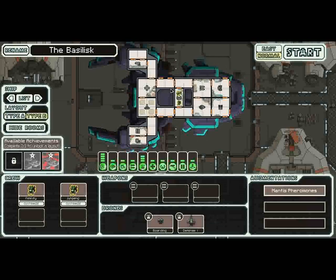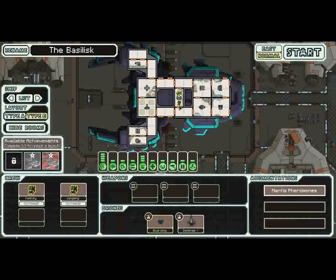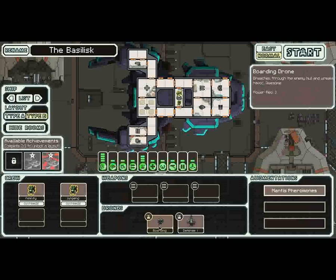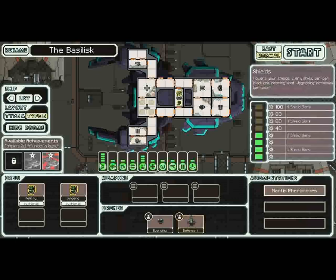In Type A you have four crew, so you can send two over and have two manning systems. Over here you can still only send two people even though it has four pads, because you only have two people and won't have anyone manning any systems. When you send these two over, you can also choose to send a boarding drone, so it's kind of like boarding with three. The defense drone is there for taking care of missiles, since you won't have anyone manning the cockpit — you'll have zero evade.